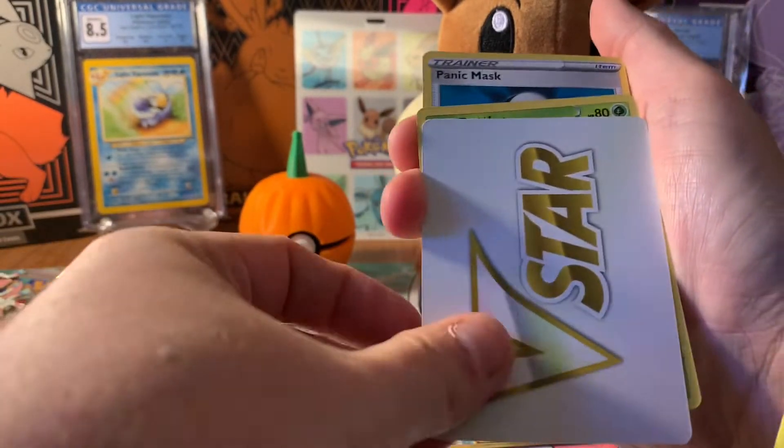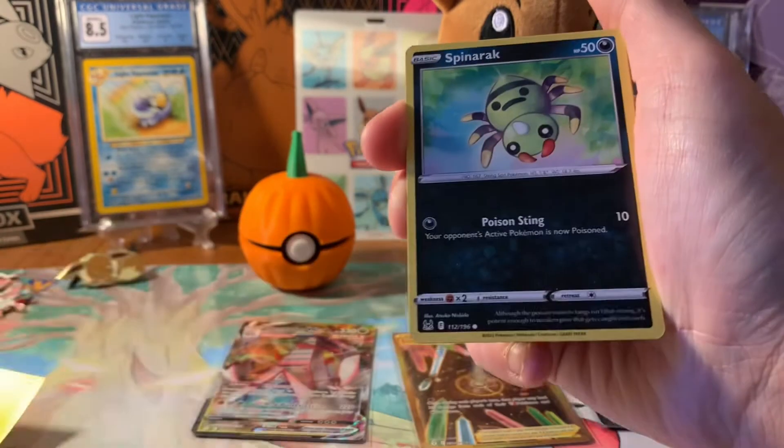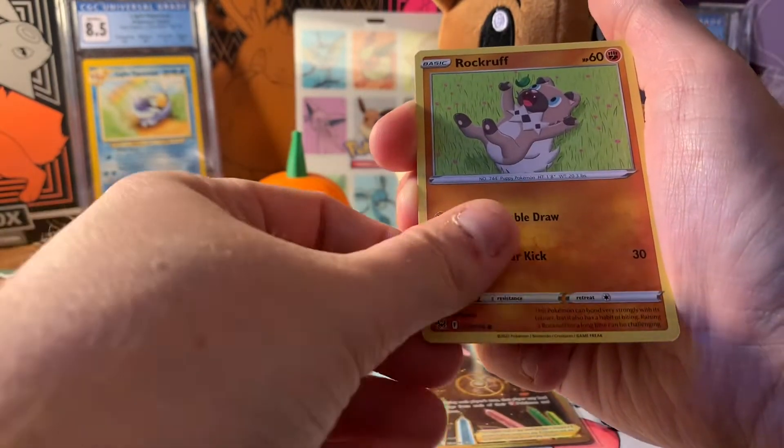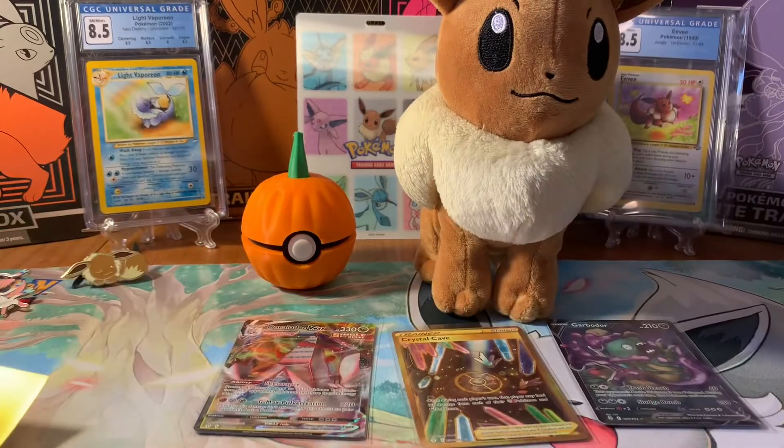We got the V-Star marker, Panic Mask — I will be panicking if I can't find anything good out of that ETB — into a Raichu. This was the last Build and Battle at the GameStop I visited today, which is in the town I'm in. I usually go to the town over because I like that GameStop better.